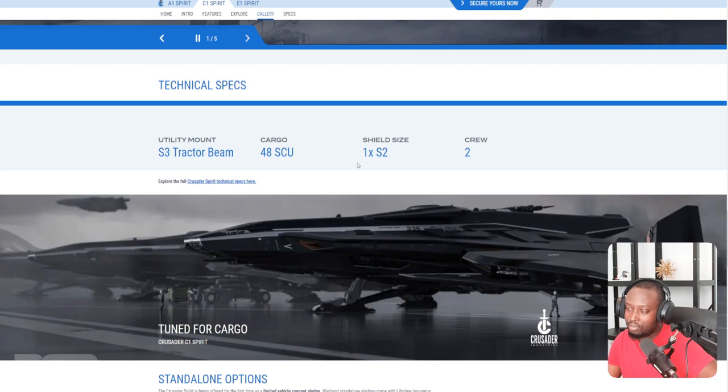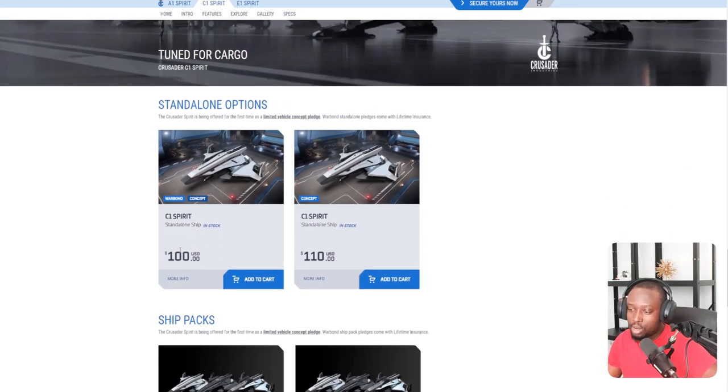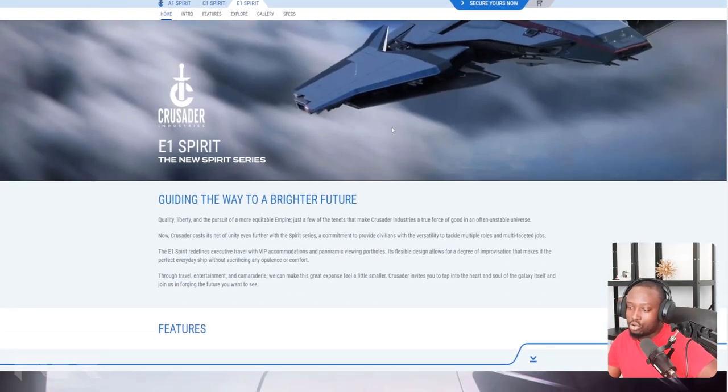The C1 has a size-3 tractor beam and 48 SCU of cargo space — not bad. They're saying this is the direct competitor to the Cutlass. I'm really liking it as one of the more early ships — I think this is fantastic as a general purpose ship for most players. This one is $100 USD warbond, or $110 store credit. The bundle is also available.